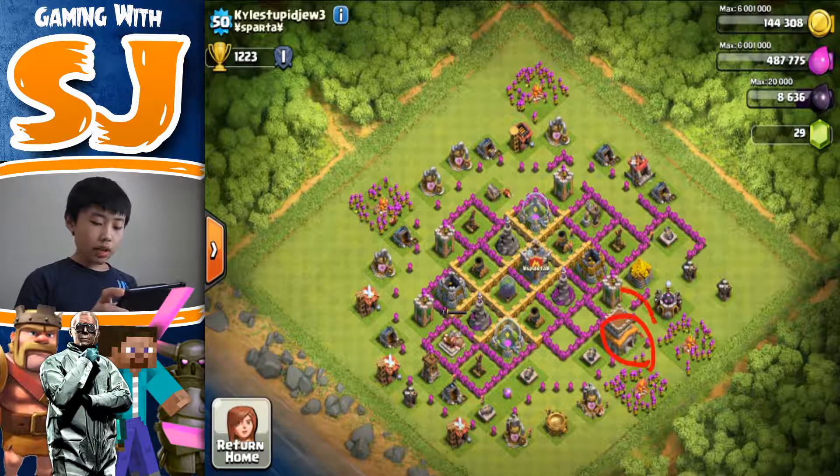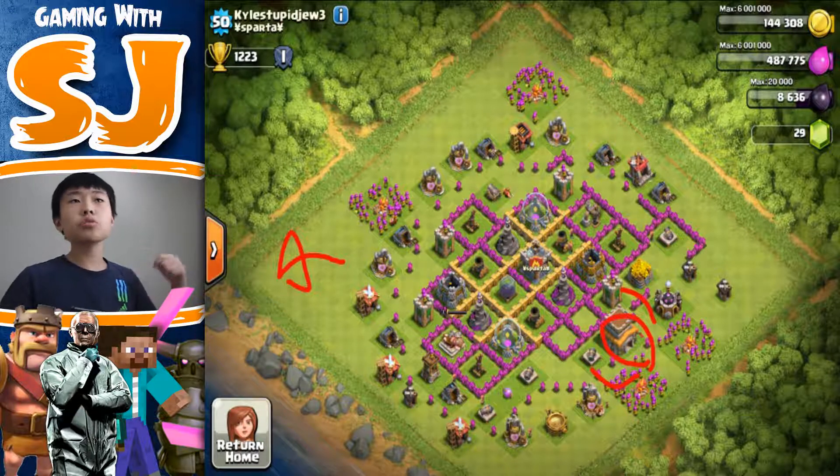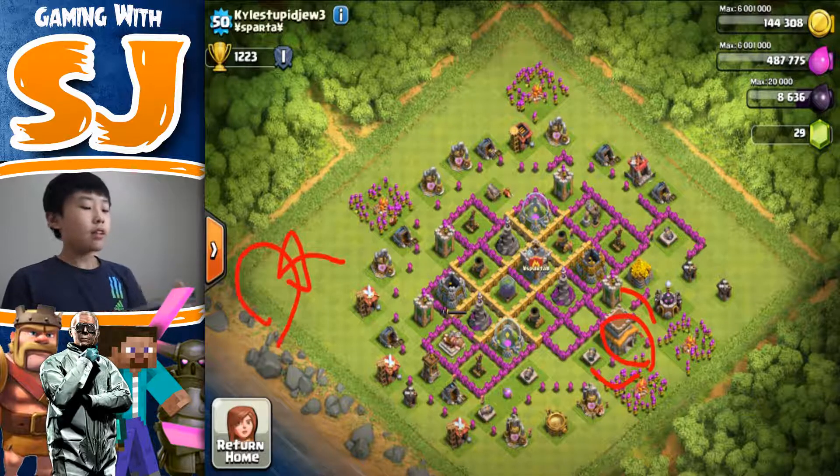If you want to farm, I would move the town hall over to a corner like over here. The reason is because if you're going to farm you really want to make sure your town hall is not in the range of any defense. If your town hall is in the range of a defense, only people who actually want to raid and destroy your base will attack. But if your town hall is in a corner, a lot of people will just attack the town hall, end the battle, and give you a 12-hour shield.